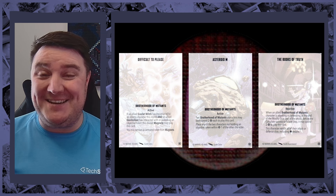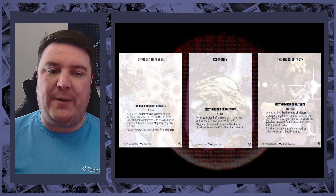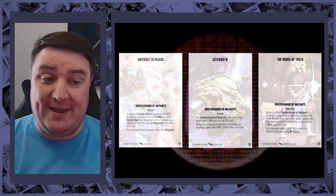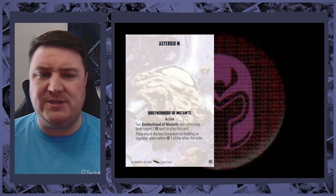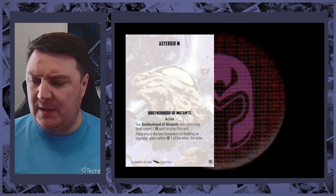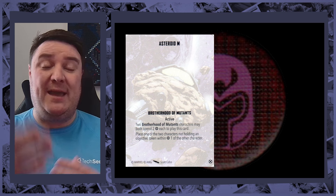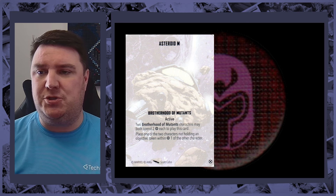And then Asteroid M — two Brotherhood of Mutants characters may both spend two power to play this card. It works exactly the same way as the Black Order teleportation card. I'm picking Asteroid M for this one, especially when you think about slow characters like Magneto. You've got long movers like Sabretooth or Mystique, and characters like Juggernaut who can get up the board really quickly — being able to move your slower characters up the board is really good.